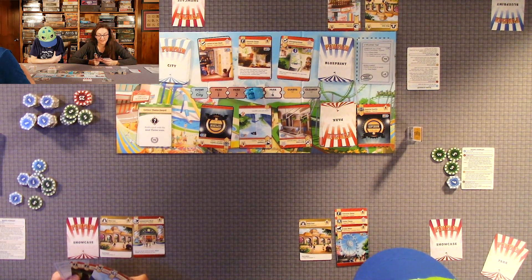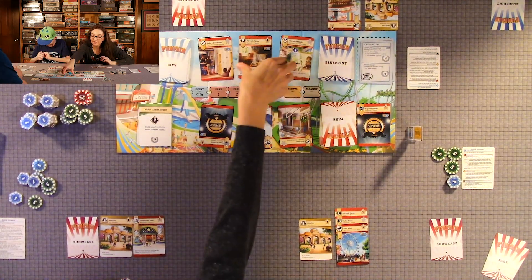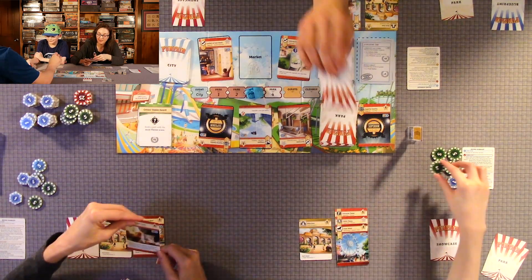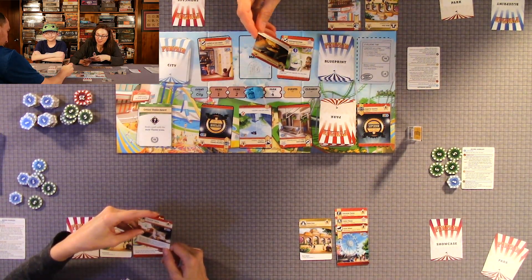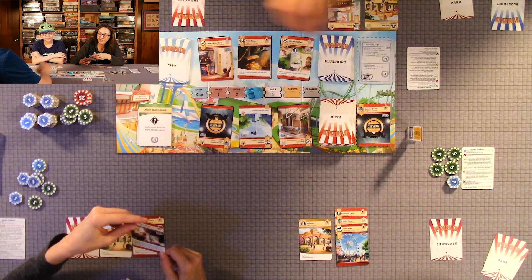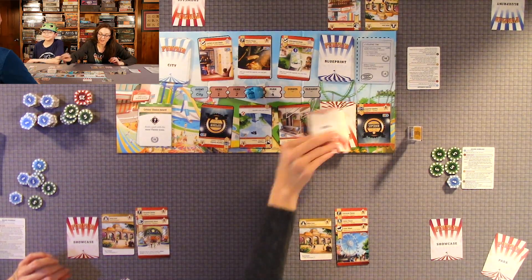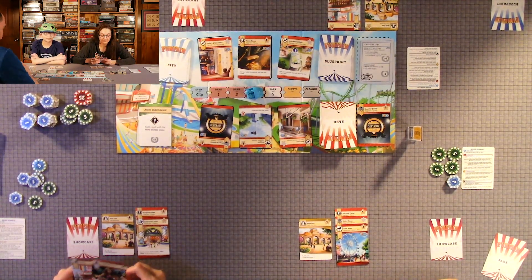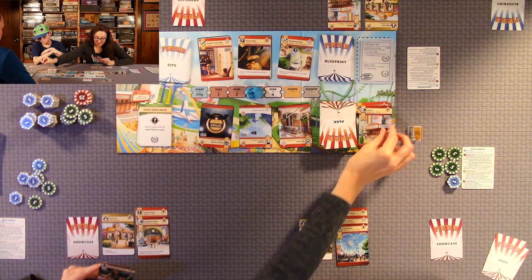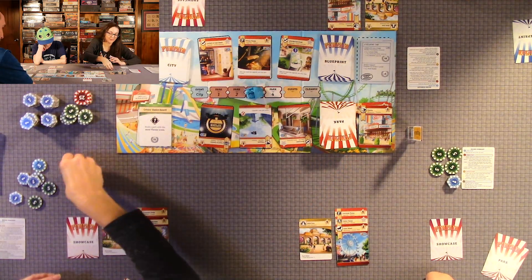He definitely knows how to optimize his cards. I'm going to build this fairytale theme — it only costs me five and I'll give that to Quentin. After you build this upgrade, you may draw two park cards, choose one to keep and discard the other, to gain coins equal to half its marked price rounded down. I draw two, keep one, discard that and get three coins because it's worth seven.